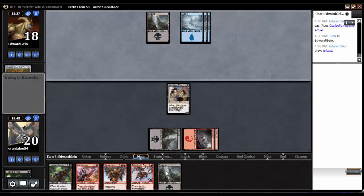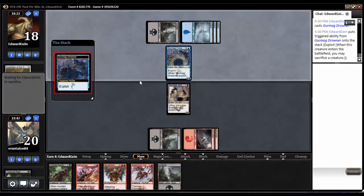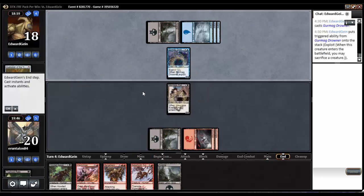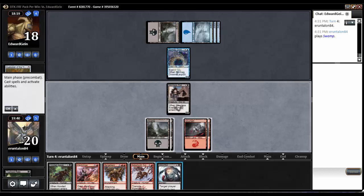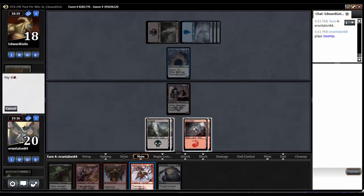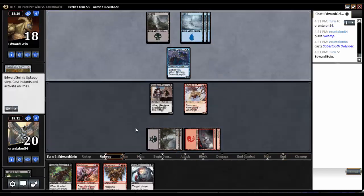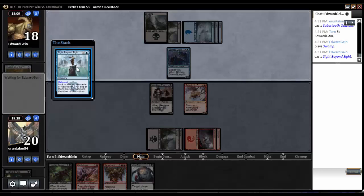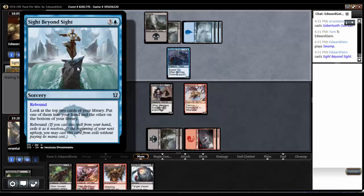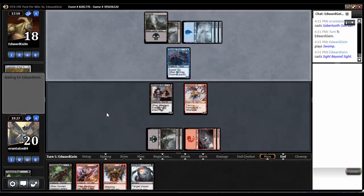Let's see what he's got for four. Drowner — is he going to exploit itself? He is not. Beautiful. So unfortunately I can't super attack. I could Mind Rot him right now — he's got four cards sitting in hand, but I'd rather do it next turn. Let's drop the Outrider. Let's see what he's got for five. Sight Beyond Sight — so he's going to look at the top two cards, one in the hand and one on the bottom, and he gets to rebound it. Sure.